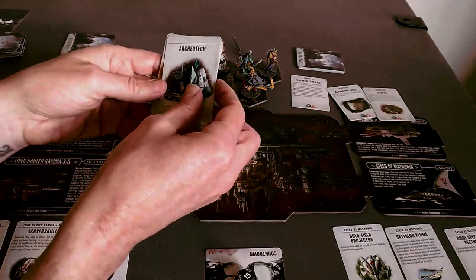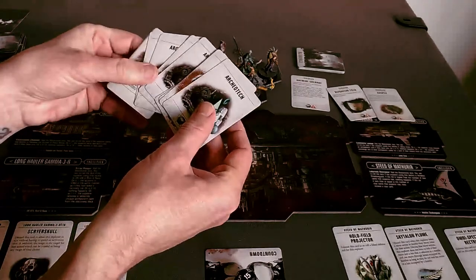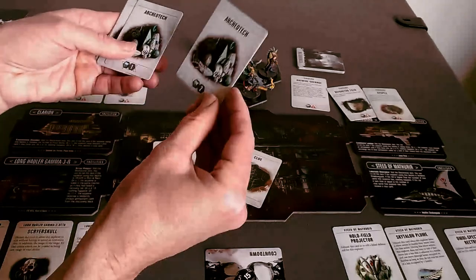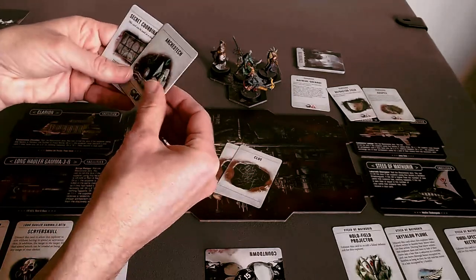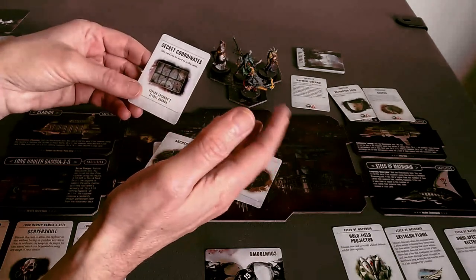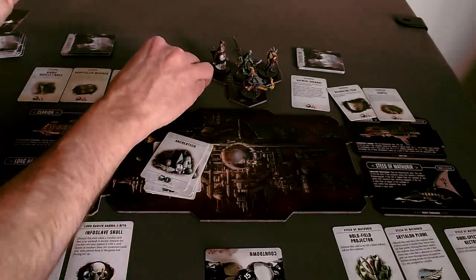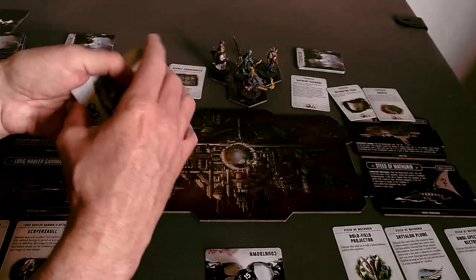We did pretty well with some really good Blackstone Dice rolls where we got free Discovery Cards, and we did well with some of the challenges. So we got one Archaeotech, two clues, two Archaeotech, one, one, one again — and one clue. This is Espern Locarno's secret agenda card, which can be used as a clue card. That's a total of three clues, which we'll hang on to. And we've got seven Archaeotech to spend — that's not bad.